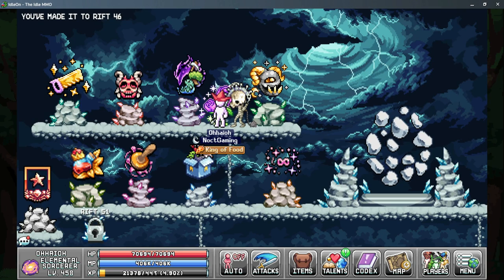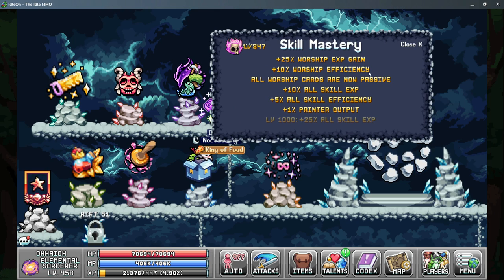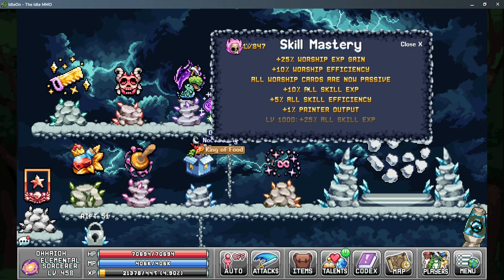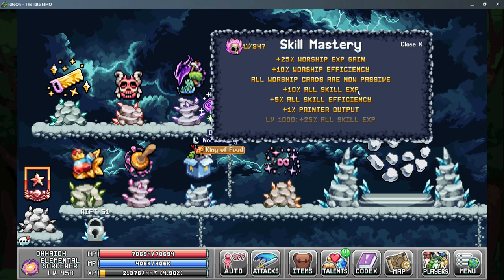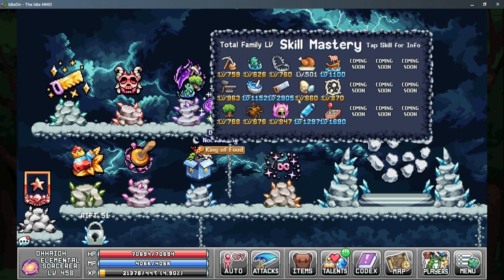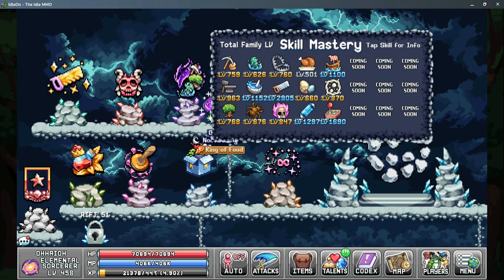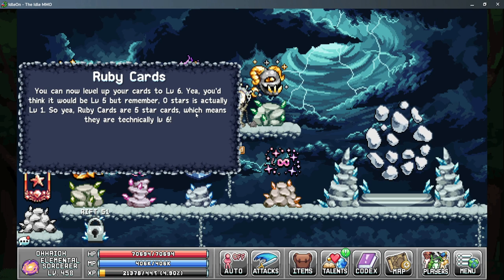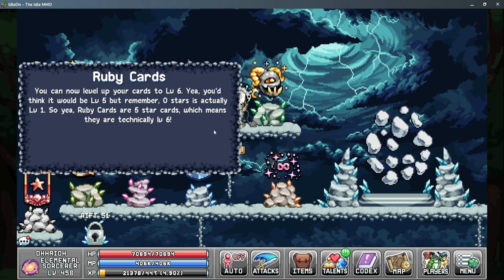In the rift there are two main bonuses we're looking at. The first is the skill mastery bonuses — specifically for worship mastery we get more worship efficiency, all worship cards are now passive which means we can use things directly related to all skill efficiency or more wisdom, and the main thing is that all skill efficiency is plus 5% for every skill that we have above 500 as an account level. With 15 skills, that's 75% more worship efficiency. The other thing in the rift is ruby cards which allow us to get another level on each card to increase our worship efficiency.